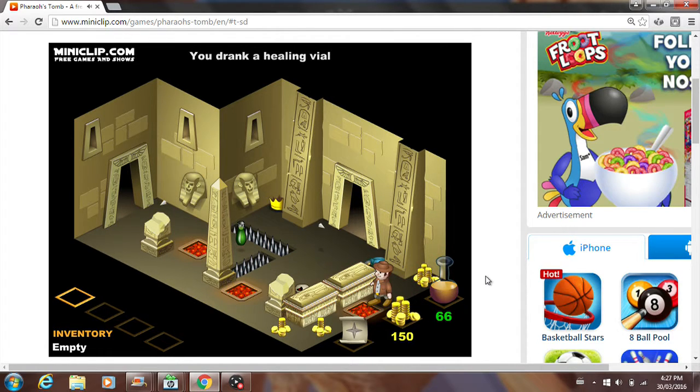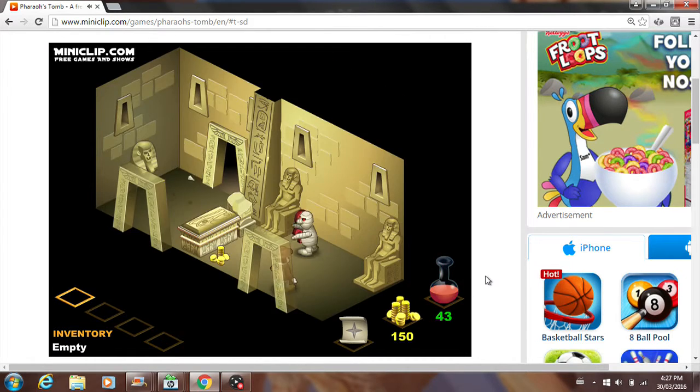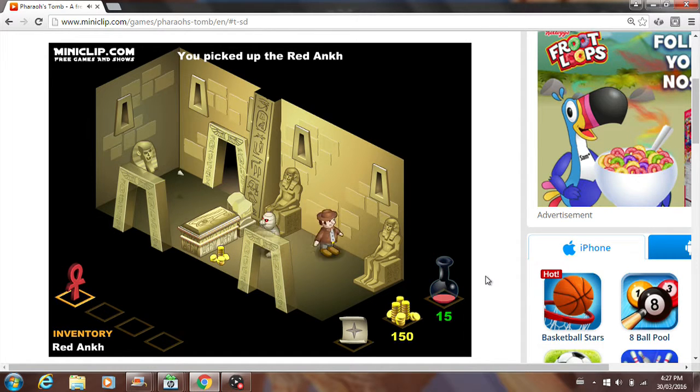We need to get some health. I want to get that potion right there. We have to watch out for him — wait for it — go now. We got hit a little bit, but that's fine. We got the red key.